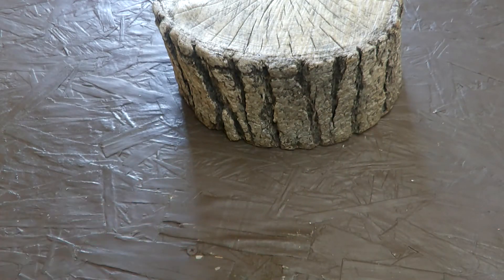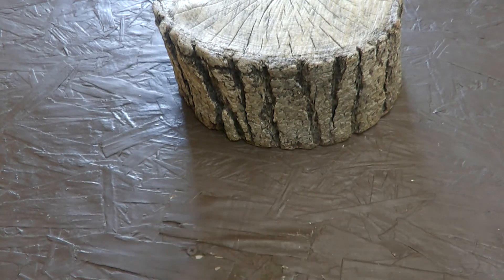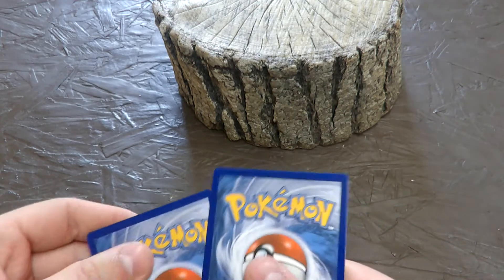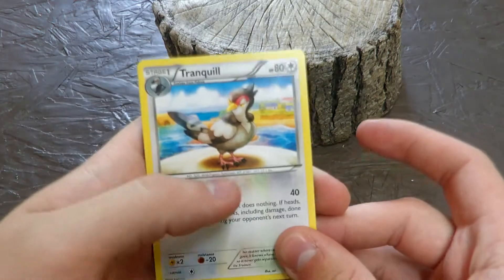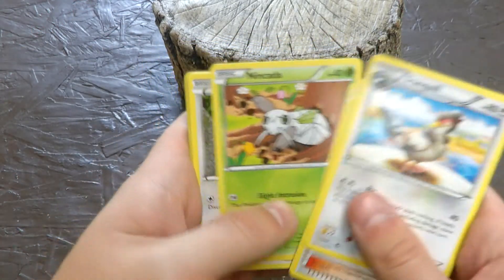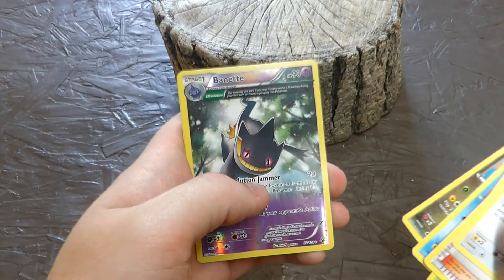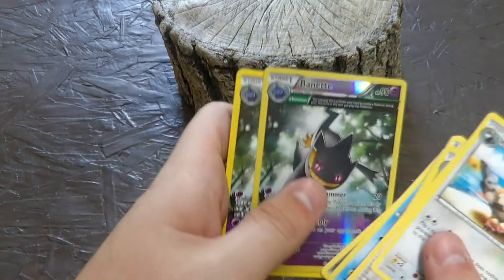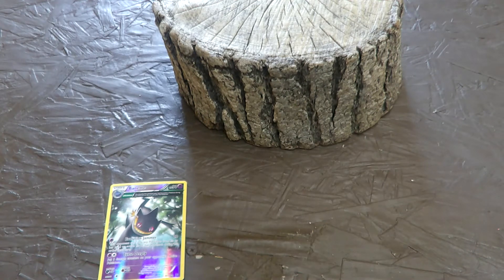Let's try our luck at Roaring Skies — would love that Shaymin full art to help with some of the costs of these products. We got a Tranquill, Wally, Silcoon, Togepi, Nincada, Dunsparce, Wingull, Dratini, a reverse rare Braviary, and a regular rare Braviary. We do get a reverse rare card — my wife will love that Braviary, Sharpedo being her favorite Pokémon.